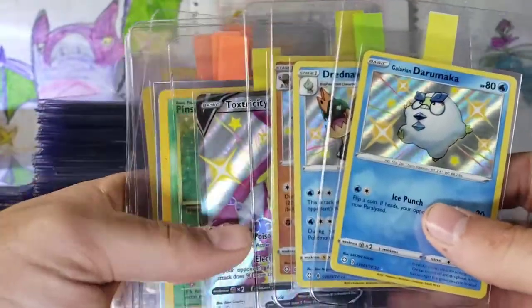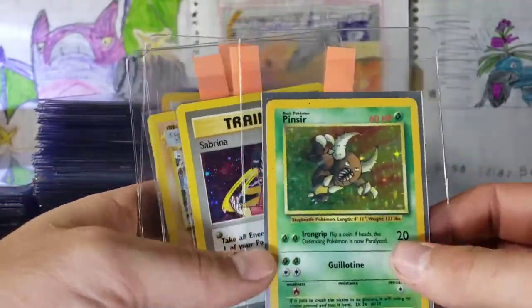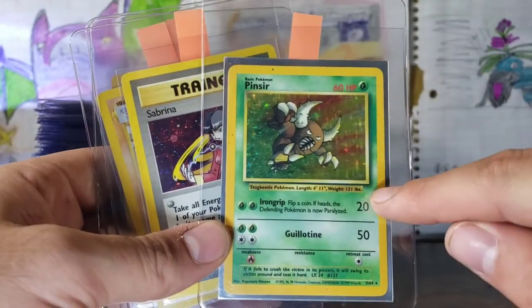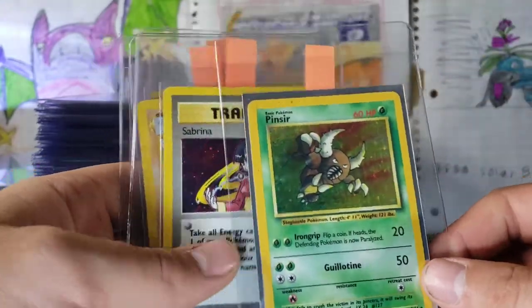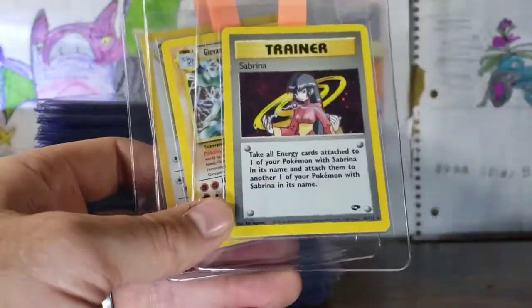Some Shinies. This is a special card — a Pinsir. This one doesn't have a stamp here. It's actually a Jungle card — it just looks like it could be, but they didn't stamp it. So it's not in the best condition, but it's the only one of these I have and it's missing a stamp, so it's an error card. It looks like it's from Base Set — it's kind of sweet.